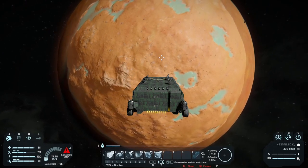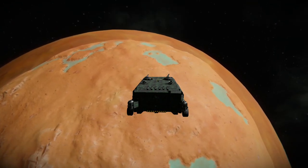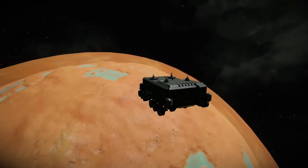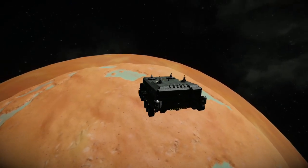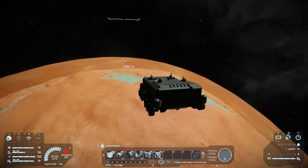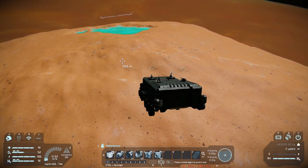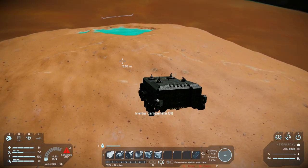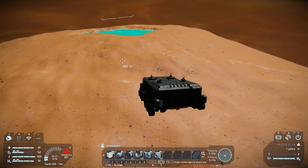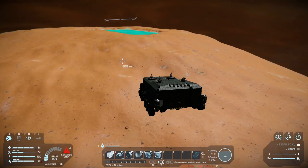From a distance, it kind of looks like Mars, the red planet. But as you get closer, you realize that its atmosphere is actually a lot shorter — only probably about 2,000 meters tall at the most. Luckily, this atmosphere is thick enough where we can actually use our thrusters. The moon's gravity is actually the same as the Earth-like moon, about 0.25.